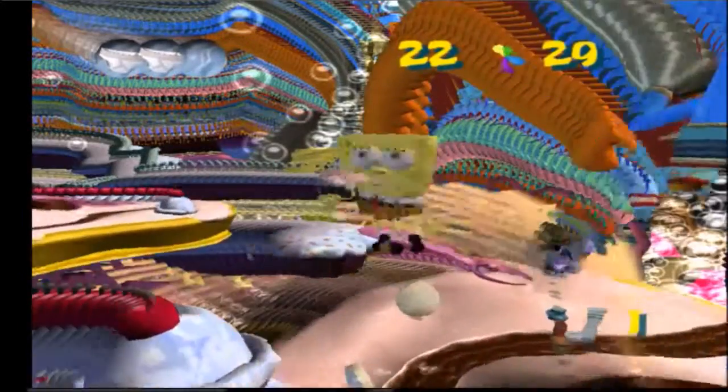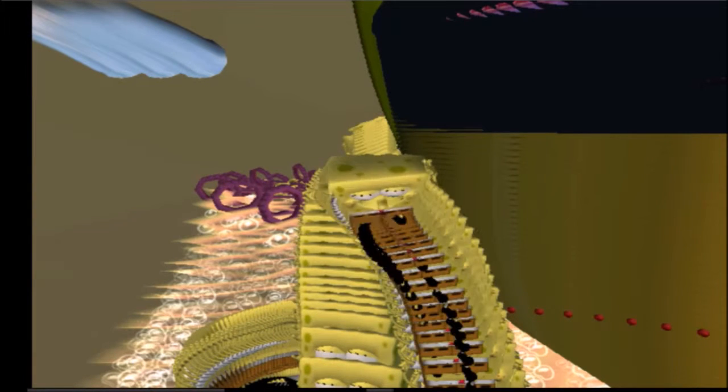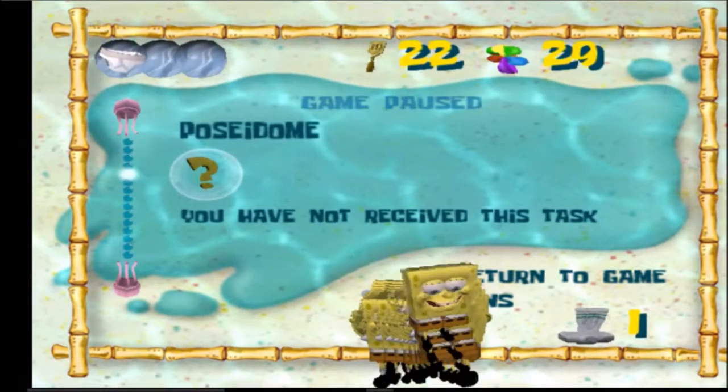Here we have one of those robot spawners. I might as well show this — look at this: when you fall out of the level, you don't die. This is what happens instead.